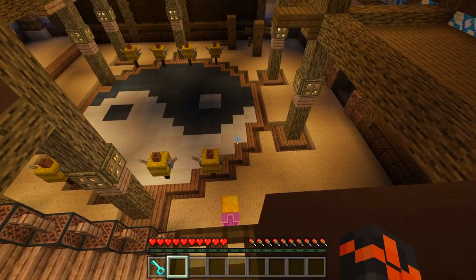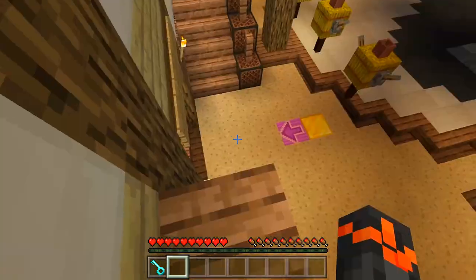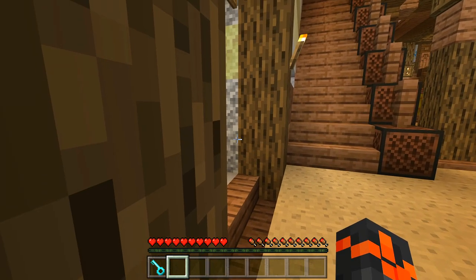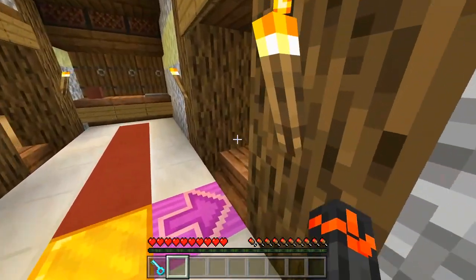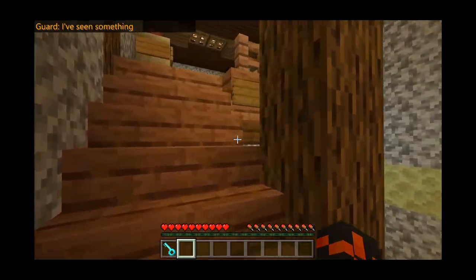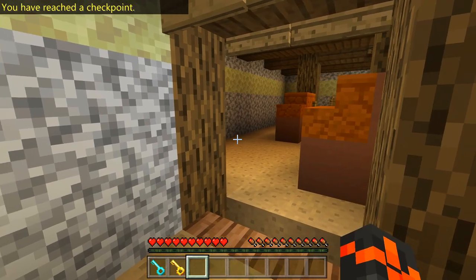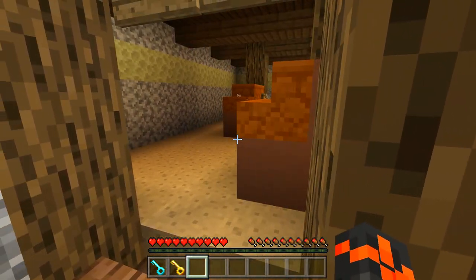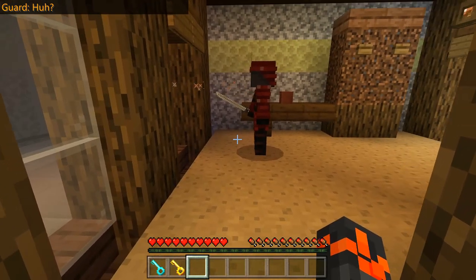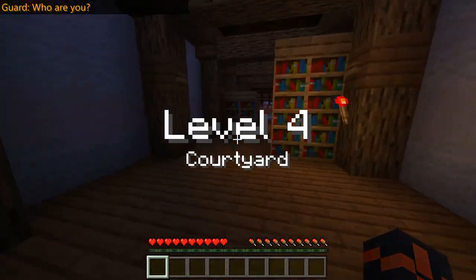The golden key is right under me so I gotta jump down. There's another guard - I didn't expect him to move. You gotta be smart, you gotta trick them. I'm just waiting for this guy to come out of the door, then I'll run. We got this! We reached the checkpoint and got both keys. Now we can probably leave. There's our chance - just ignore me, please. Yes! We got both keys, we made it to level four: the courtyard!